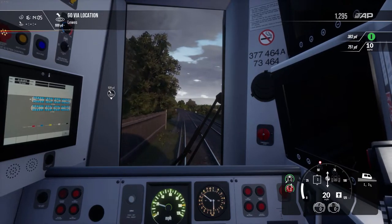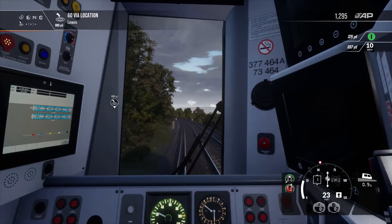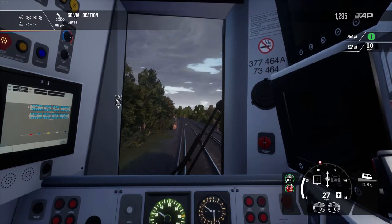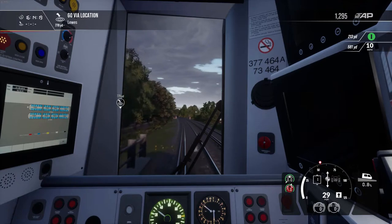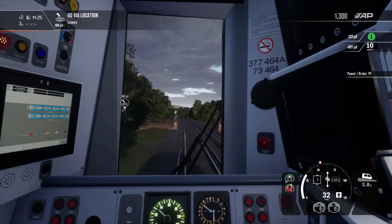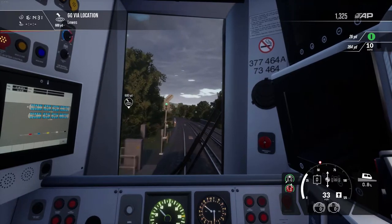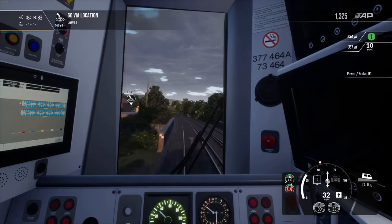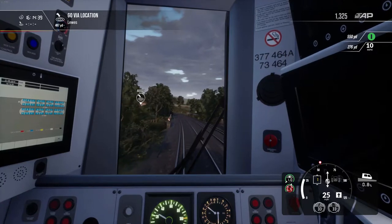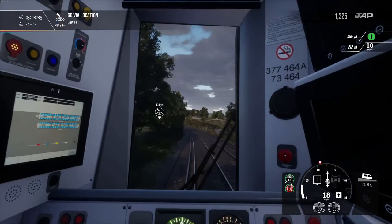I have to sort of concentrate a bit there — I braked a bit too soon, and now I'm too far away from the 10 mph zone. I want to brake more when I get within about 200 yards. This train can handle a certain amount of braking, but I have failed levels before where I braked too soon, just to stop in time at a station, and it said 'Derailed — Mission Failed.' So you can really mess it up.